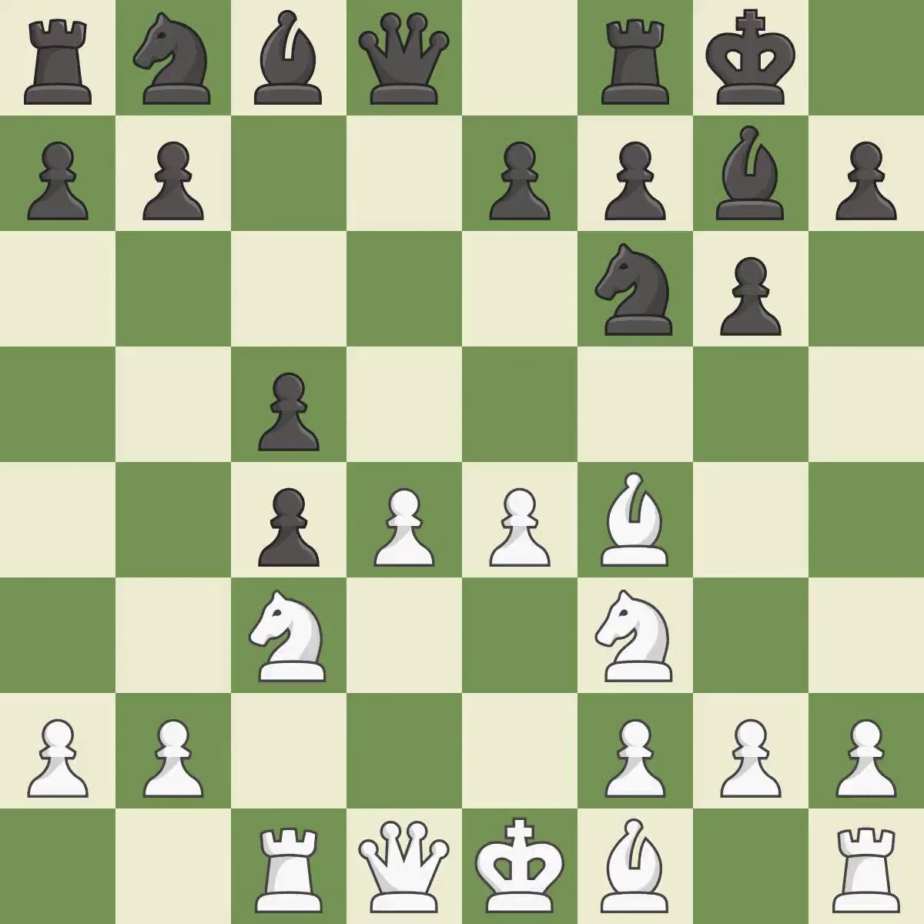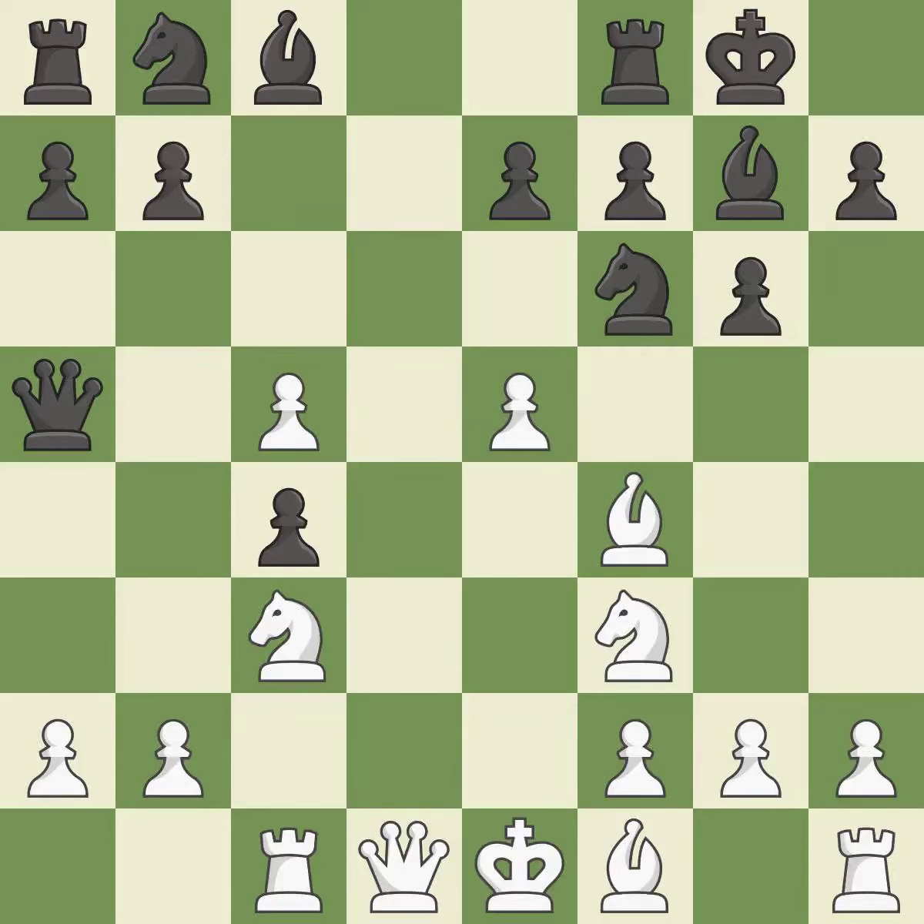This uses a pawn to attack the center while vying for position — a good move and the only good move here. This pins the other side's knight to the king, rendering it immobile — an ideal response. This overlooks an opportunity to unpin a knight, allowing it to provide defense.